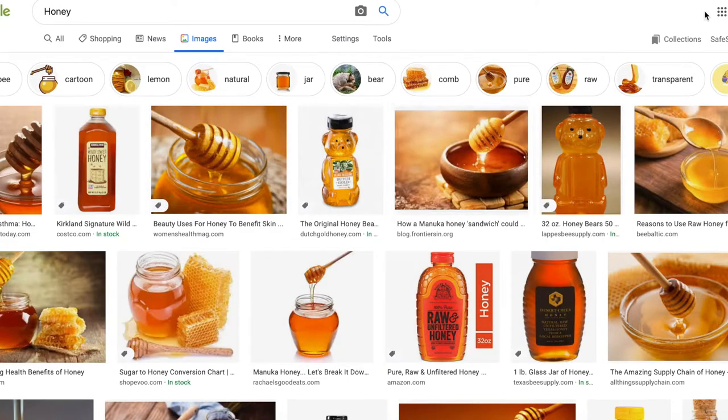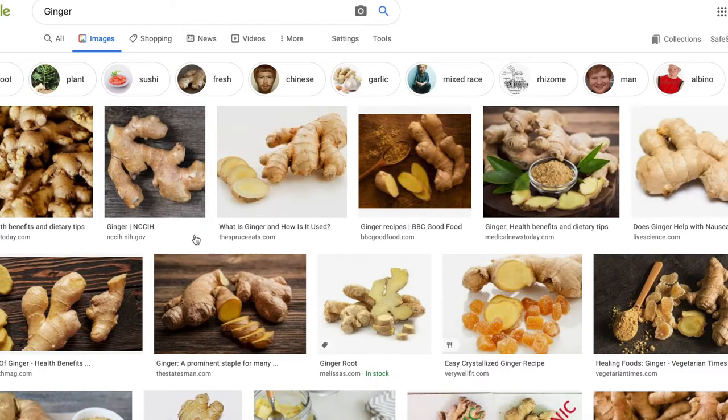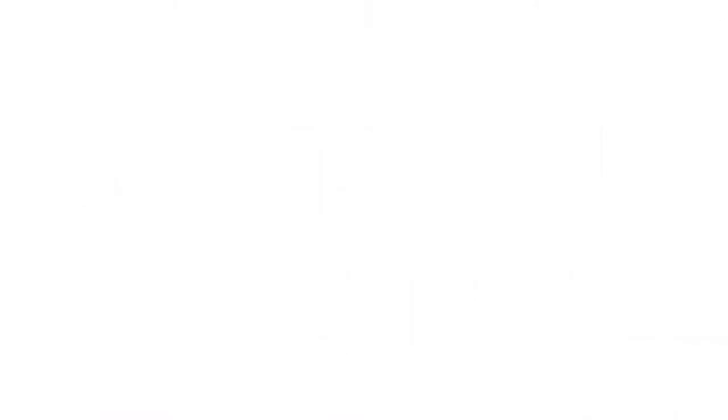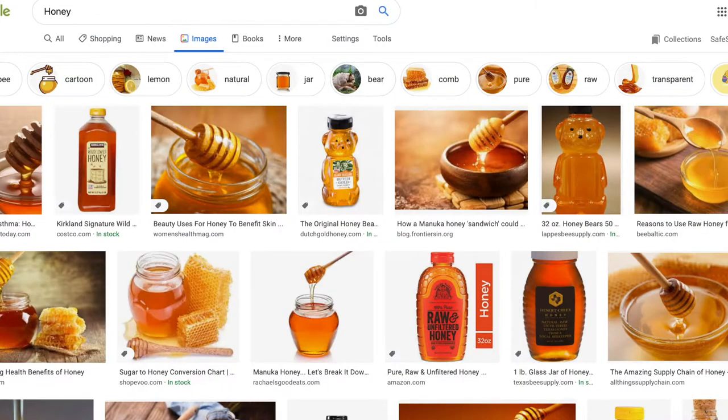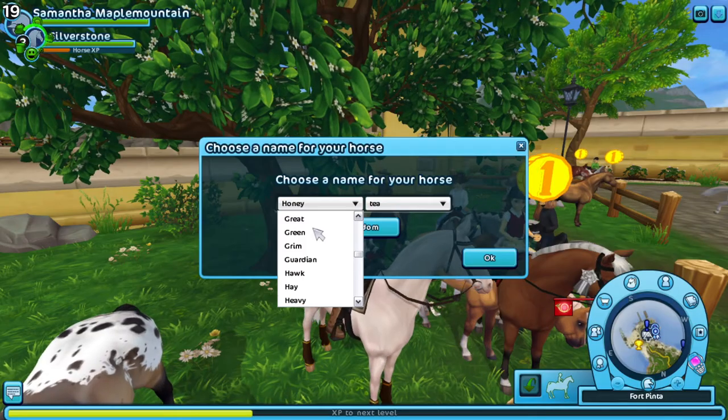Ginger is just too light — like a bright neon-ish yellow. Crystallized ginger could work, like 'Crystal Ginger' could be a nice name, but honestly I like Honey Tea and we're going with Honey Tea.